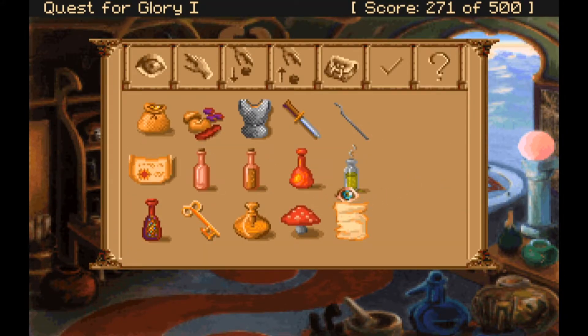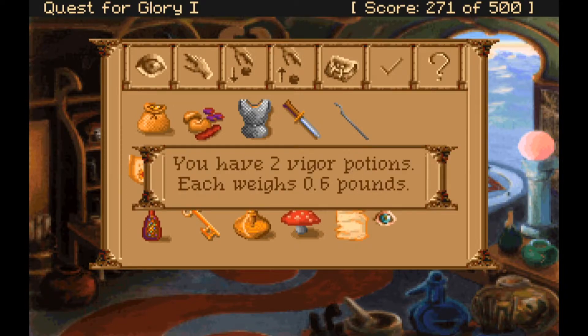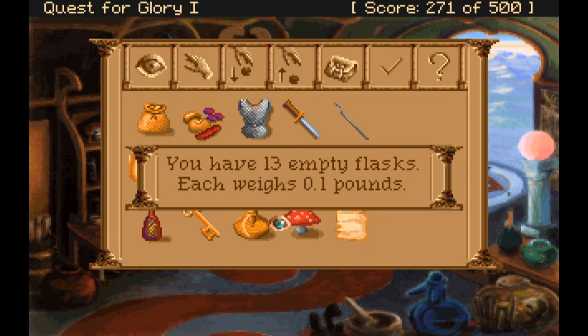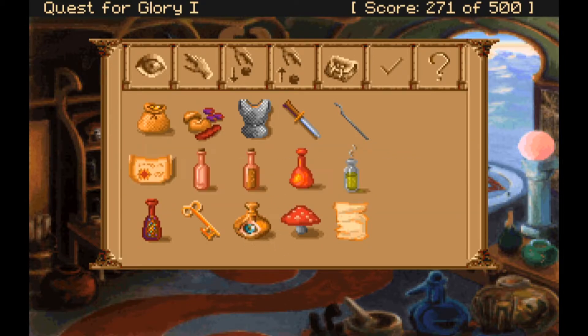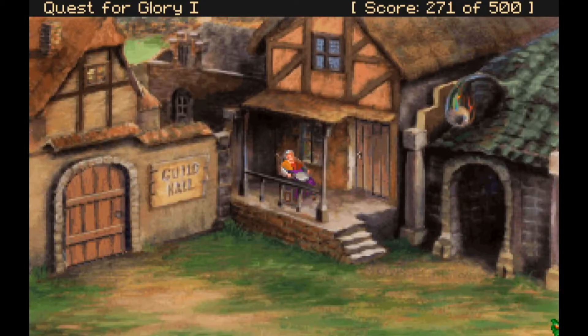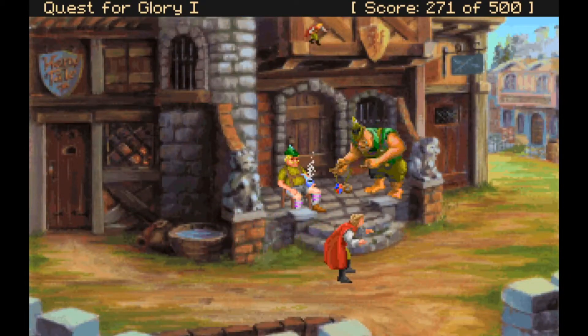We end up with seven power potions. We also have: two vigor, seven mana, two healing, and one dispel potion. We do have the undead ointment. So we can go to Baba Yaga's because we have the eye and the undead ointment — that's something we could probably do tonight as well. But the first thing we'll have to do is rest because we are really, really tired.